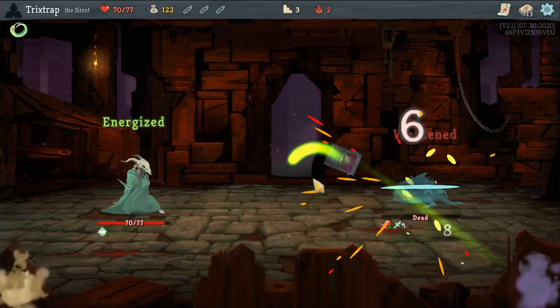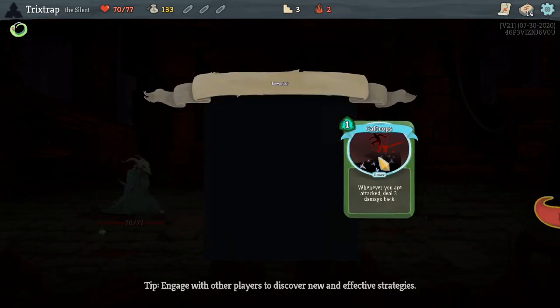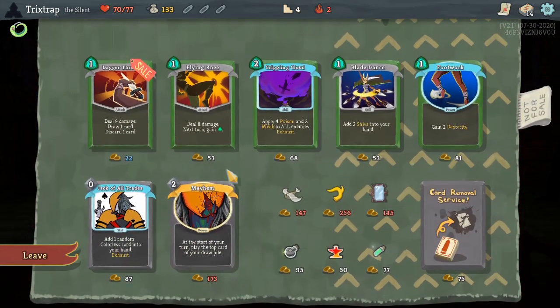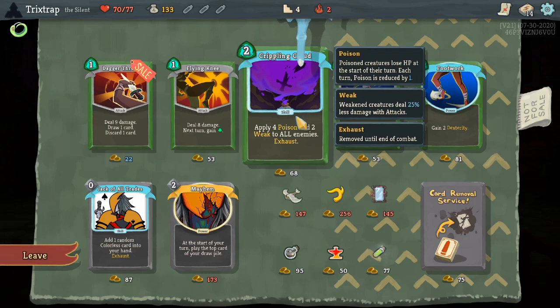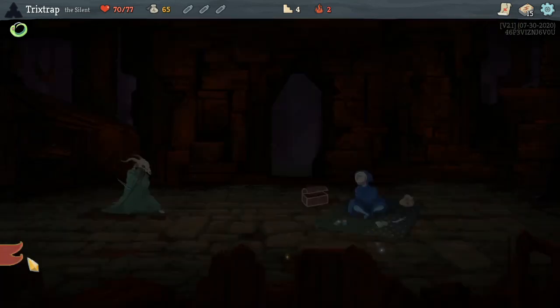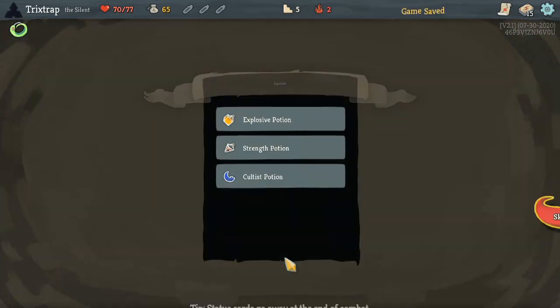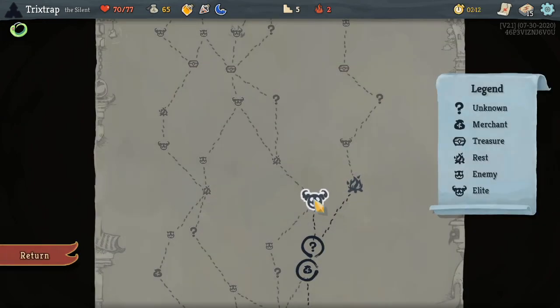Stay away from me, don't talk to me or my son ever again. Caltrops is really good — basically what thorns does where whenever they attack you they take damage back. Crippling cloud is really good, we'll take that. It's something to work towards our poison build. Oh, potions — give all the potions.